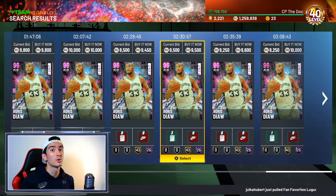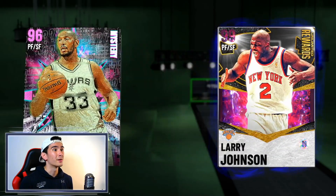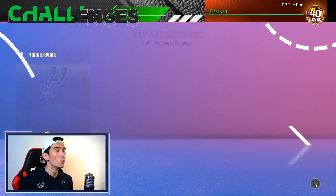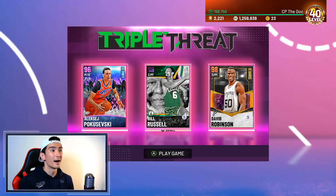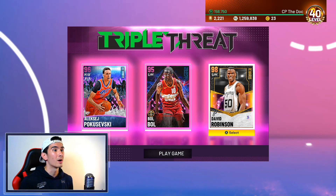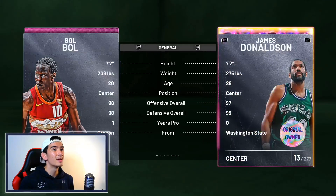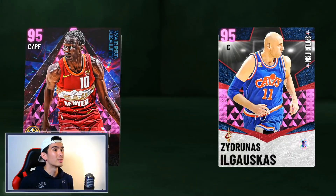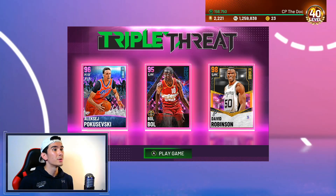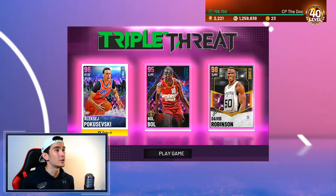Last but not least, Boris Diao also costs less than 10,000 MT — 43 gold badges, 26 Hall of Fame badges, 6'8". He's the shortest player out of all of them but still very good. If you don't want any of these three, there are still other good players you can use. Having a height advantage definitely helps against this great defensive team. In this challenge I'm going to make all my layups with Pokuchevsky — not with Bull Bull, not with D-Rob. You want Poku to be your shortest player. You could use the free James Donaldson at 7'2", Artis Gilmore at 7'2", Zydronis Ilgowskis at 7'3", Taco Fall at 7'5", or Kareem at 7'2". No matter who you use, you want that guy to be the shortest player on your team. Now let's get into the actual strategy.